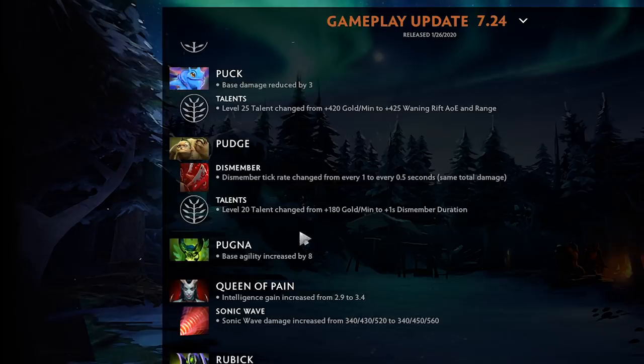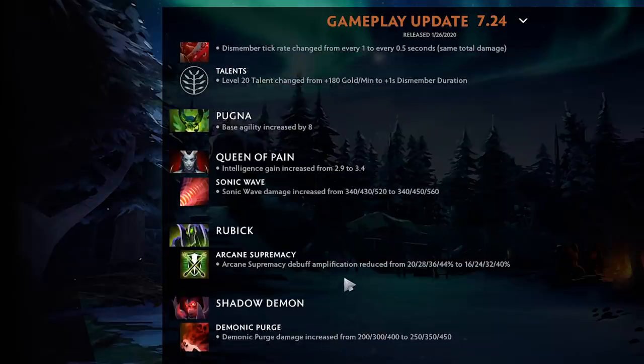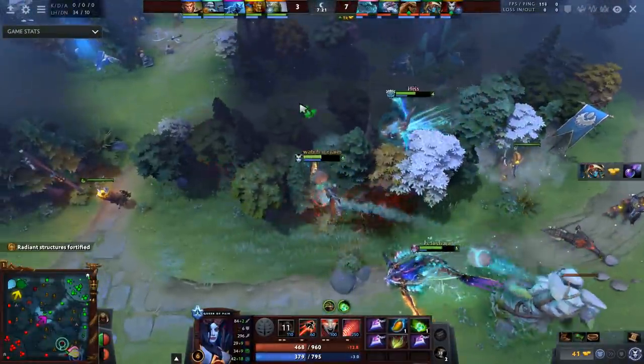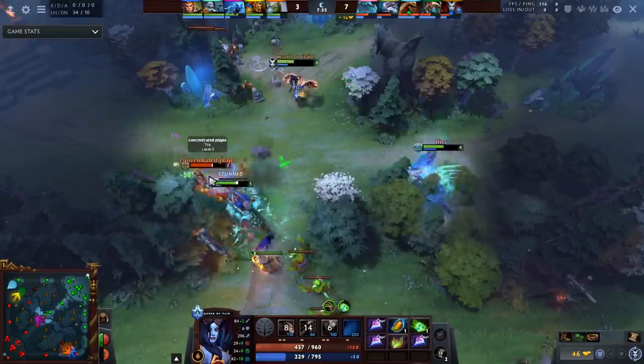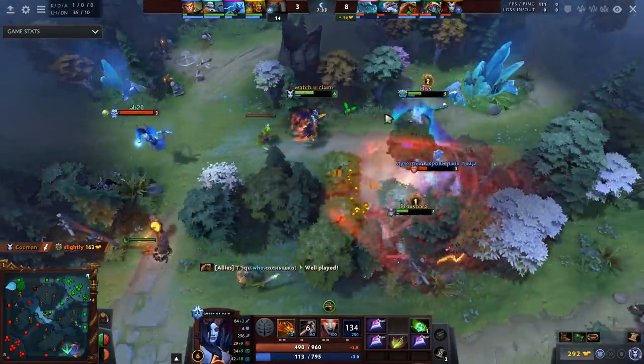Pudge Dismember tick rate changed from every 1 second to every 0.5 seconds — same total damage but basically means you get a little bit more damage in before it gets cancelled. Kind of nice but doesn't make the hero that great. Pugna base agility increased by eight — that is so much agility, that's eight attack speed plus one armor for the laning stage! I'm going to play Pugna. Queen of Pain intelligence gain increased from 2.9 to 3.4 — a fairly high buff since QoP goes right-clicky builds a lot.